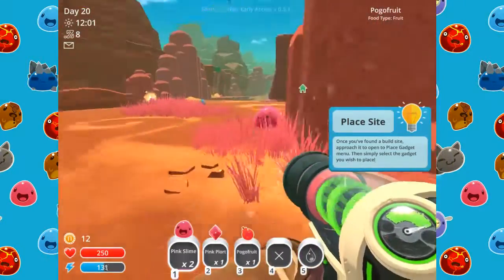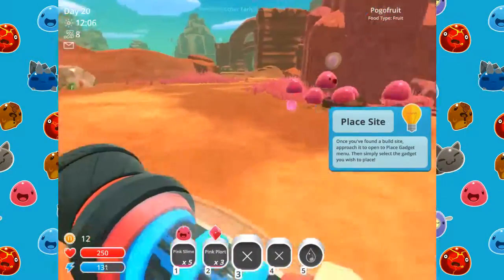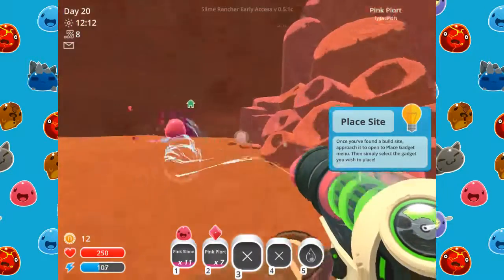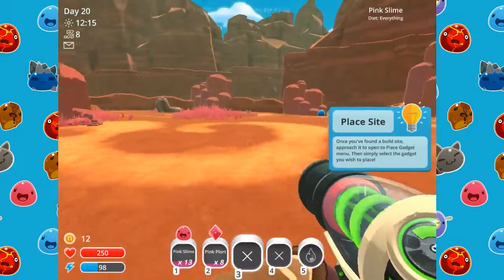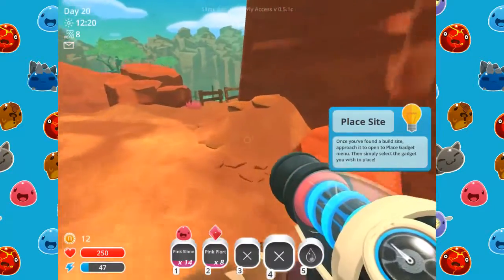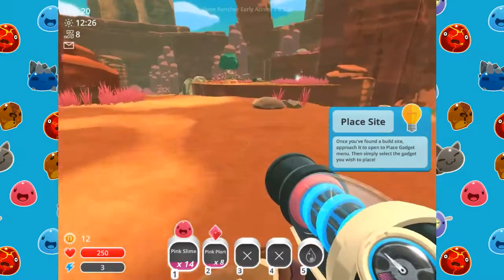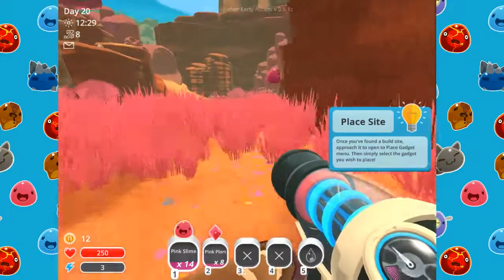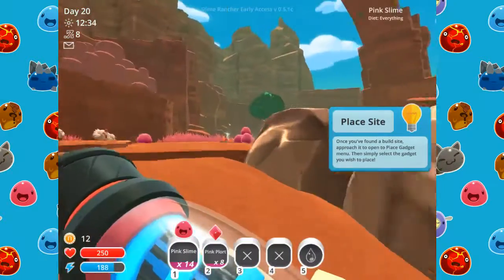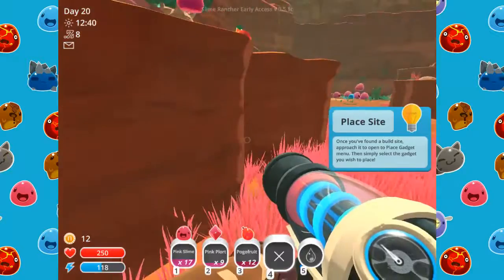We need a bunch of these guys right now, so let's grab these — not rock slimes, not pogo fruits. I'm just gonna get a bunch of them. Pink plorts are essential for this, yeah, and rad plorts. So we'll just get a bunch of pink slimes, then go get a bunch of rad slimes. The only issue is that we can get double plorts if we get oka-okas and start growing those, but that's the only way to get double plorts from this.